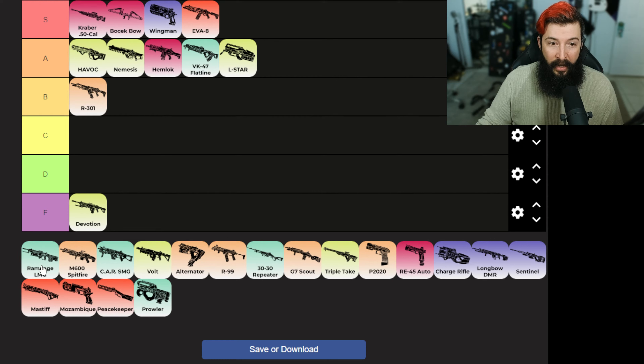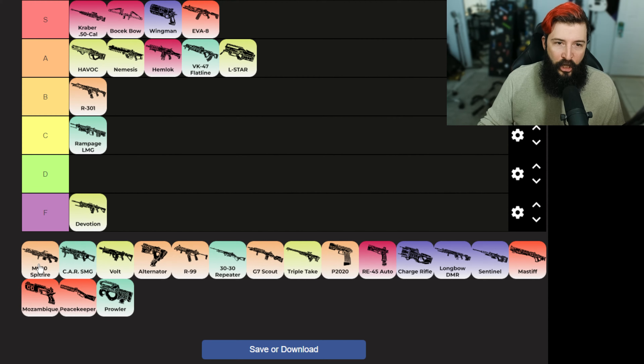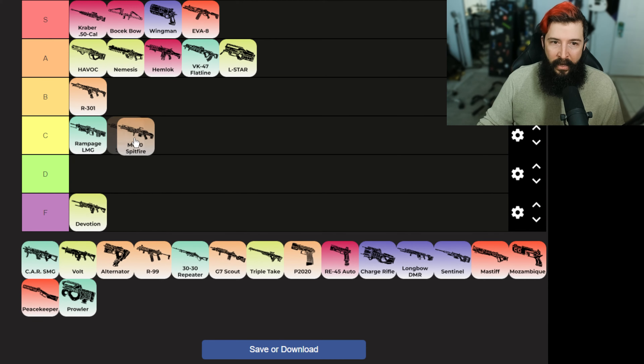Rampage — I think people are sleeping on the Rampage. I don't think it's great but I don't think it's terrible either, so I'm gonna put it at C. Especially if you can find some thermites — thermites are everywhere. I think it got a little bit better. I don't know what they did to it recently but it's really decent. Spitfire — same, I think it's pretty good.